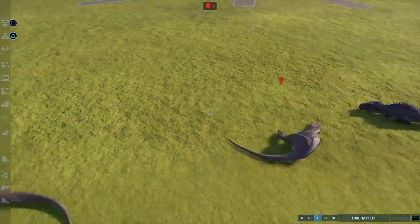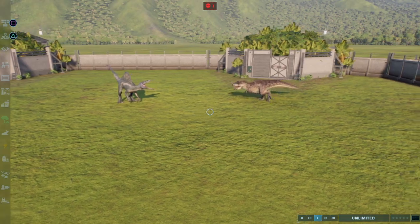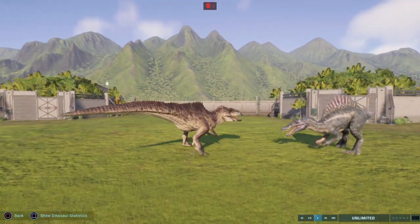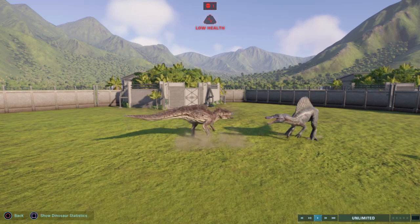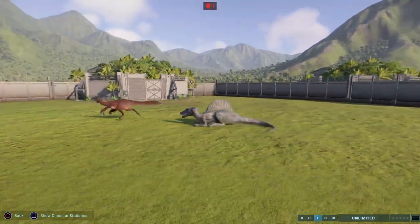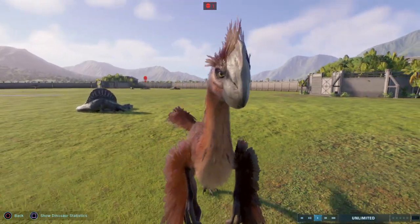Tarbosaurus is gonna sit down and have a little nap. Let's get that dead body off the battle arena. Chomp chomp — ouch! Spinosaurus won that battle and the Giga is hurt. What is the Gigantoraptor doing other than being crazy? That's a funny face — nice mohawk!